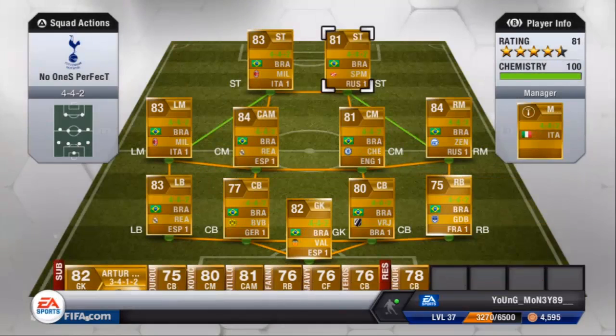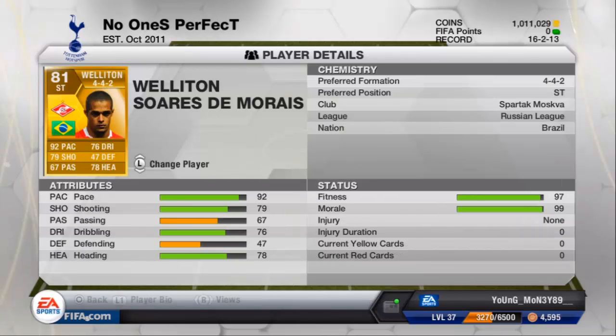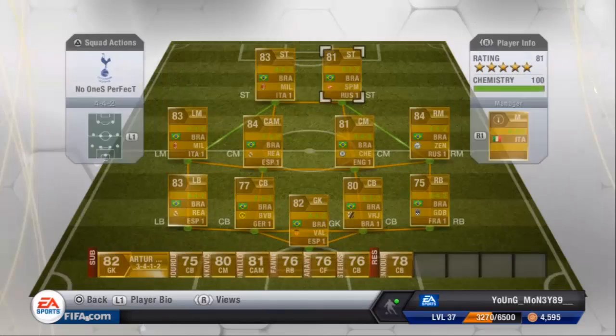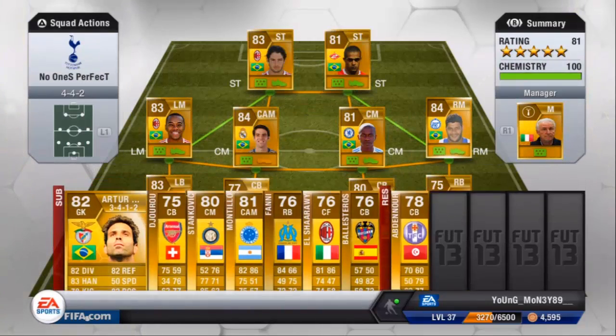Last but not least — Wellington. Four star weak foot, four star skill moves, 92 pace — he's got the pace I want. 79 shooting, it's not too bad. 76 dribbling. His heading I don't think is great, being totally honest, but his pace and shooting are all there. So that is my team — the squad builder for Brazil.